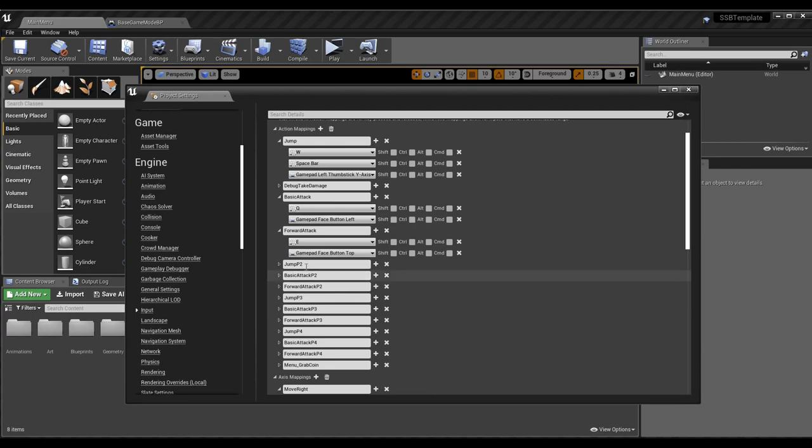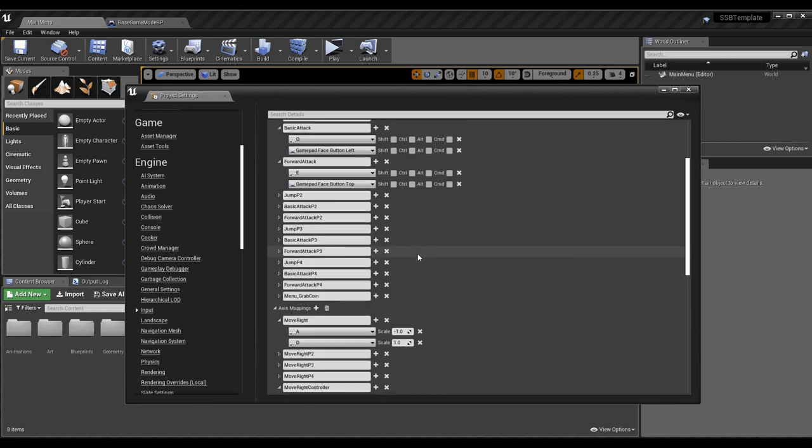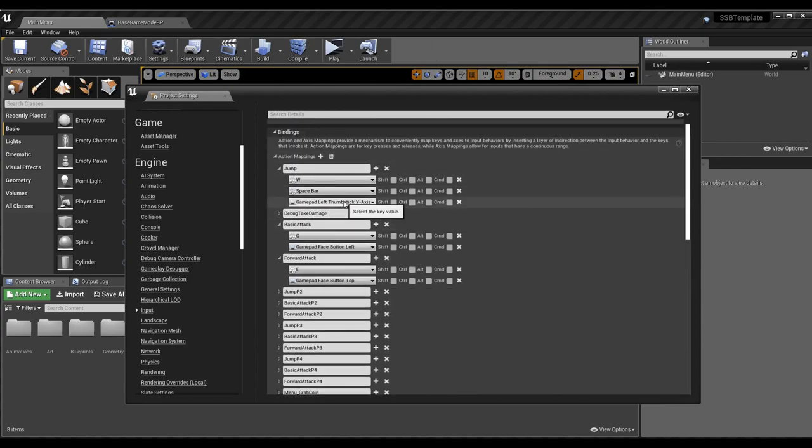In previous episodes I had input mappings like Jump P2, Basic Attack P2, and so on for players three and four as well. That's fine for keyboard — if you want multiple characters on one keyboard, this is probably the easiest way. You can leave those as-is. But if you want to support controllers, you don't have to add P2/P3/P4 versions. You just need one axis mapping per direction with the gamepad input added.